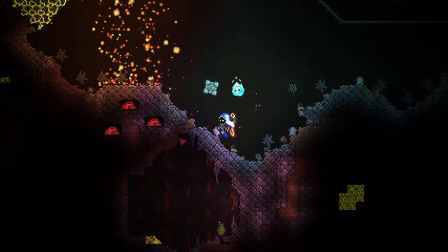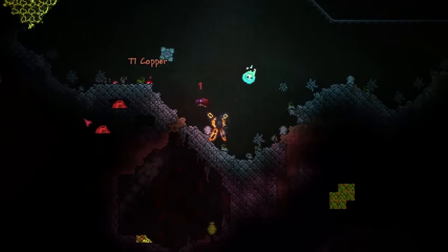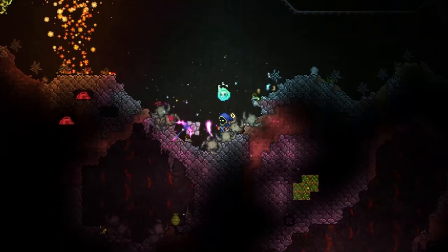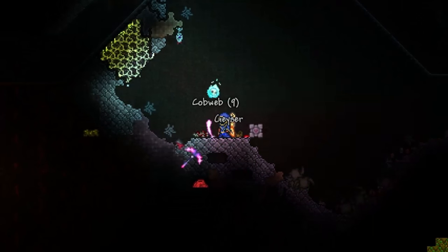When you step on the pressure plate, a fiery flame shoots up into the sky, and it goes through blocks as well. That's pretty cool. So these traps can be found underground.